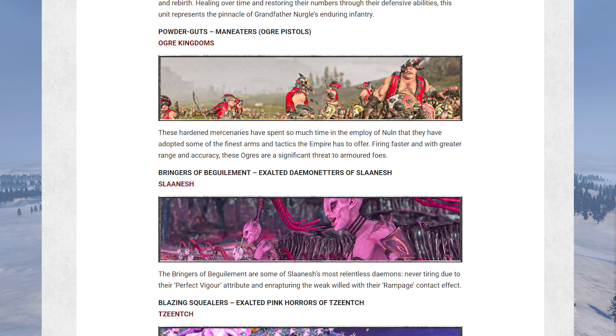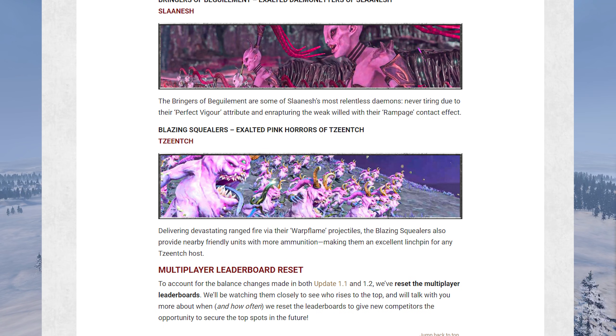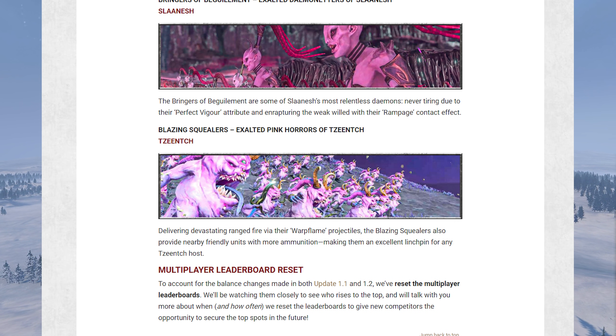Then we have the Bringers of Beguilement — exalted Daemonettes. These have perfect vigor, which makes them basically not lose any damage output throughout the battle. It's one of the strongest attributes in the game, and they also cause rampage, making them a bit Witch Elf-ish. And lastly for Tzeentch we have the Blazing Squealers — exalted Pink Horrors who have Warpflame projectiles, meaning fire damage and weakness to fire. They'll also replenish ammunition of nearby friendly units, which could be pretty powerful for the Tzeentch army.